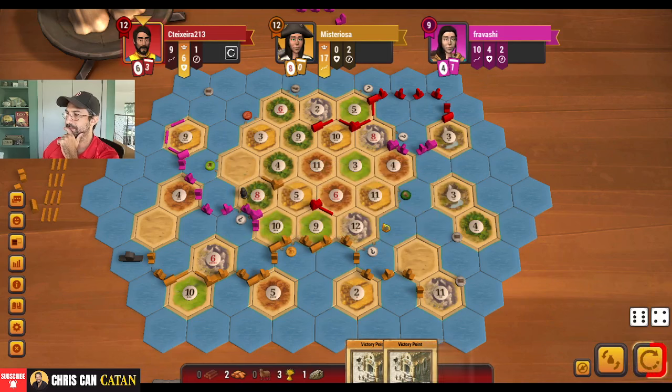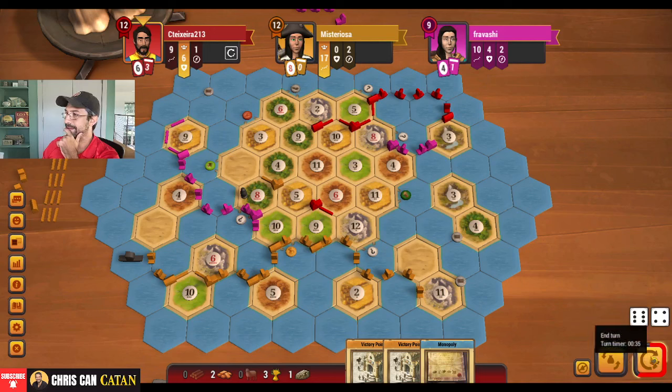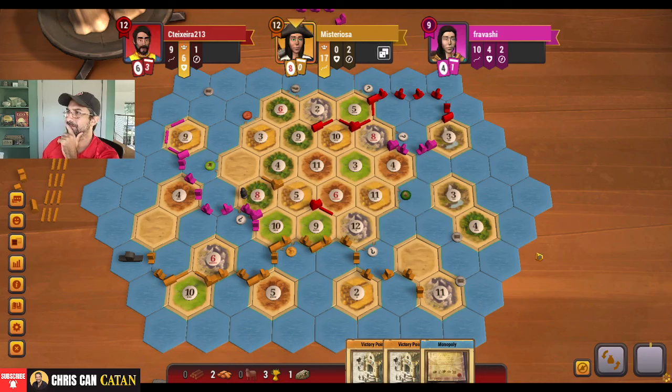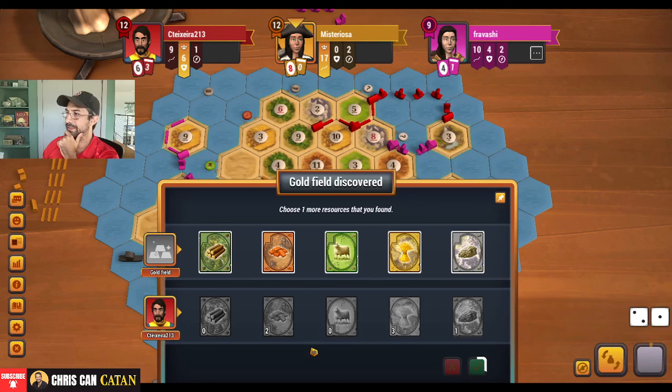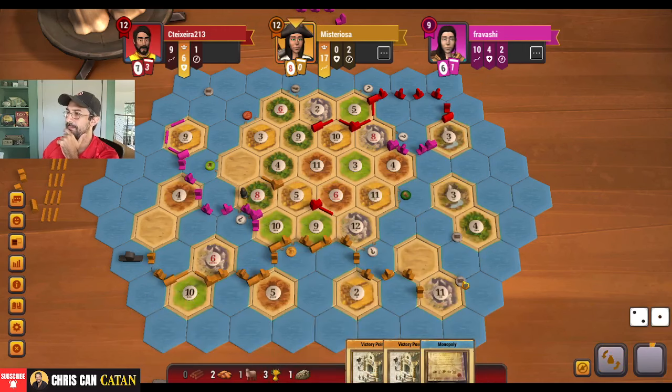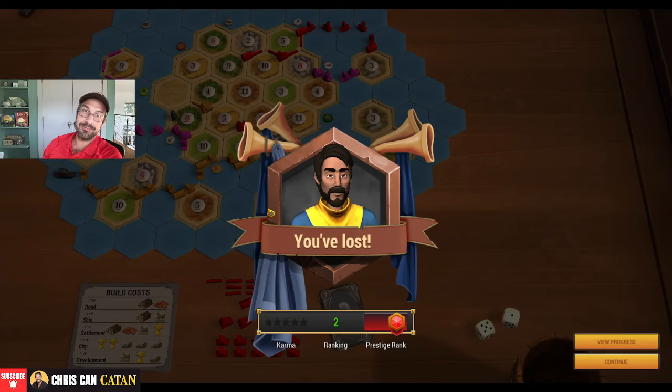Take a card — maybe we get a VP. We get the mono. We have to survive — that's the problem. I have to survive here. We're hoping for a seven. Three — three doesn't hurt us. But one settle and we're dead. We get a gold field — let's take a sheep. Worst case we buy a card. Can they win? Basically a mono for anything — that's what we need to survive. But we don't. We actually came back — we did come back there.